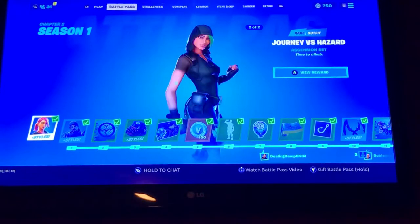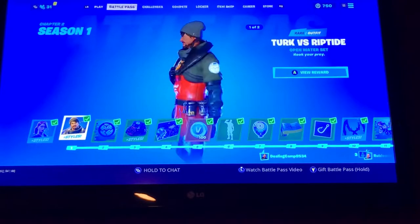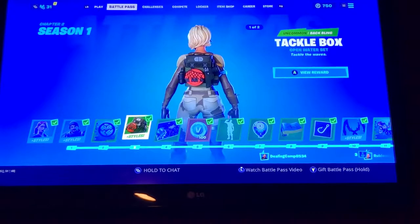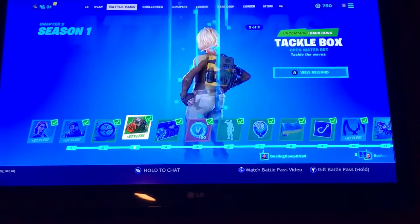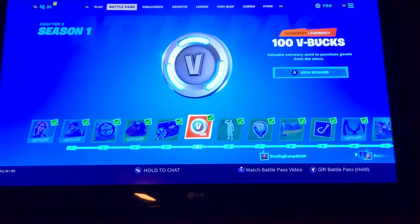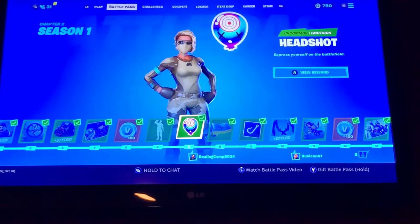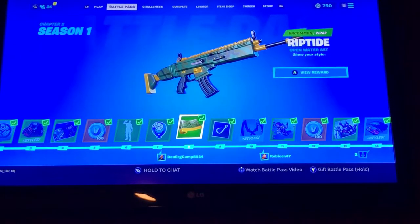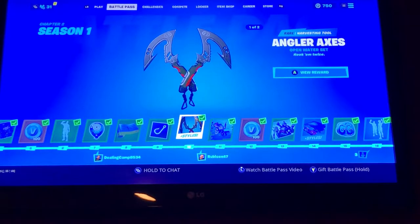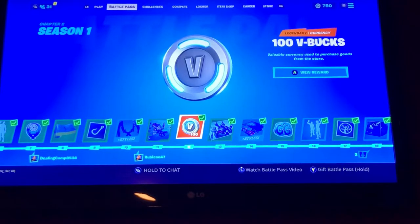You get Journey vs. Hazard, Turk vs. Riptide, Ego, Tackle Box, Matcha, 100 V-Bucks, Respect a Piece, Headshot, Riptide, Banner Icon, Storm Shredder, The Lenners Axe, Journey, Run 3 Bucks.